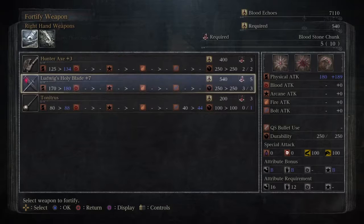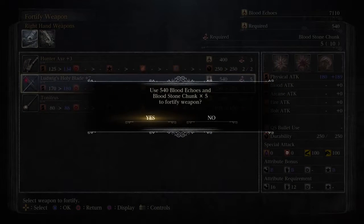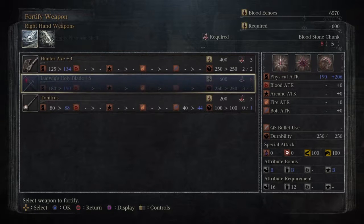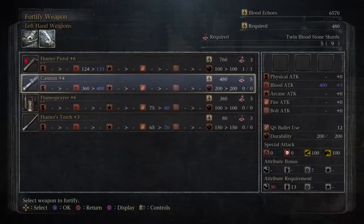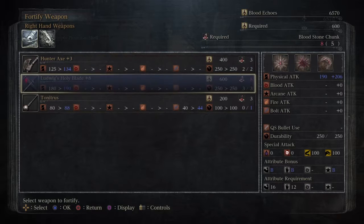Three bloodstone chunks. We needed ten, then five, and now we need eight — so we are nearing the end with this weapon. I think we need those three chunks we're missing, and then another item to get it to plus 10. We will save stuff up for the hunter pistol, because I'm not seeing myself using that thing.